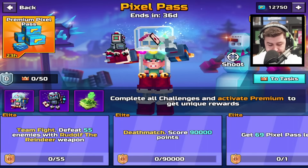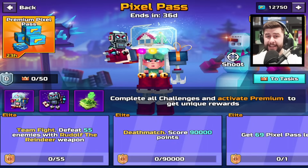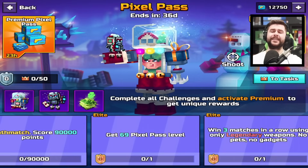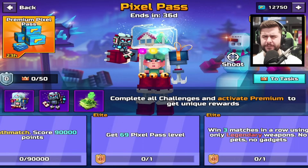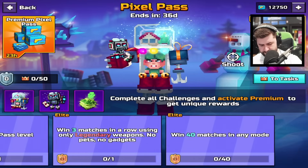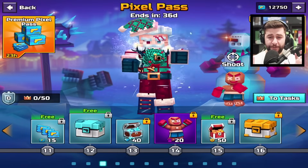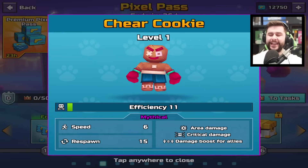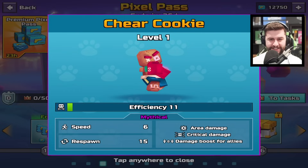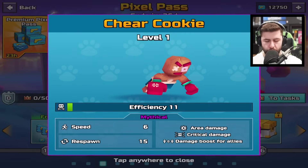As for the challenges: the first one is a team fight — defeat 55 enemies with the Rudolph the reindeer backup weapon. You have to purchase this season in order to do it. Then there's a deathmatch for 90,000 score, get to level 69 in the Pixel Pass — is that the first time they've done this? — win three matches in a row using only legendary weapons with no pets or gadgets, and win 40 matches in any mode. On the third page of the Pixel Pass, we have the Boxing Gingerbread. He has area damage, critical damage, damage boost for allies, speed 6, and respawn 15. He's currently doing press-ups — he looks so aggressive.